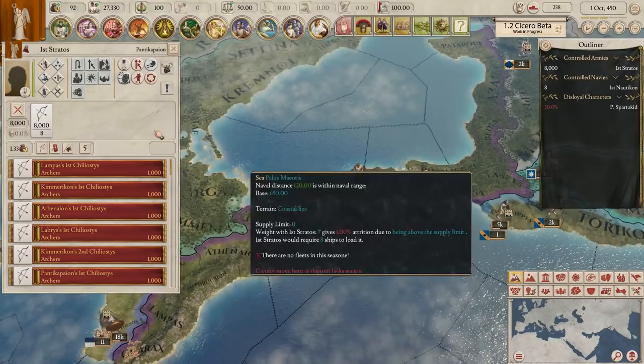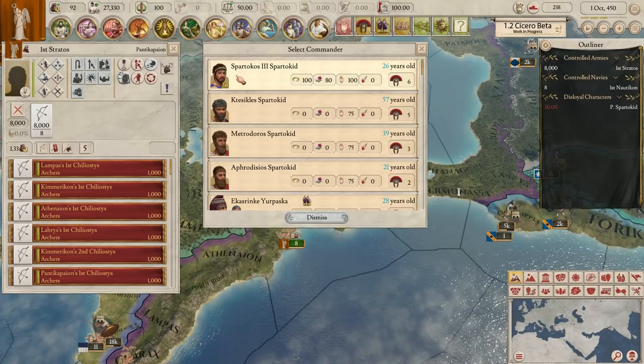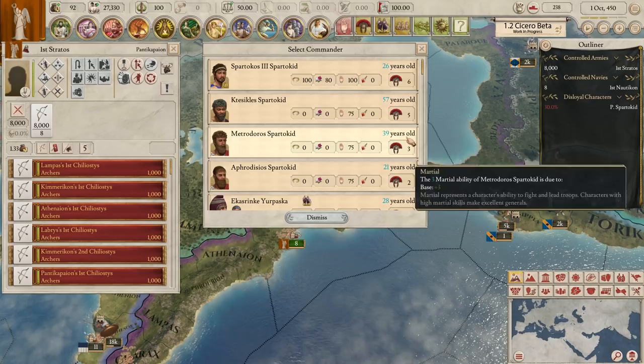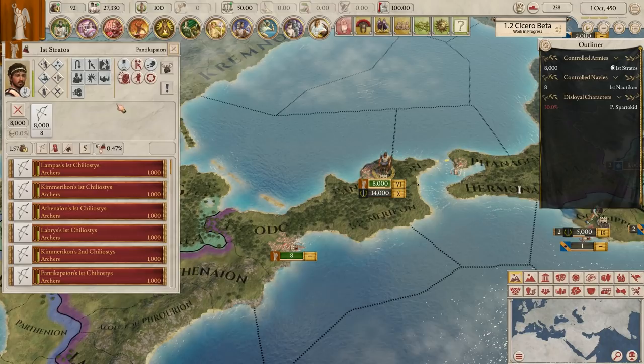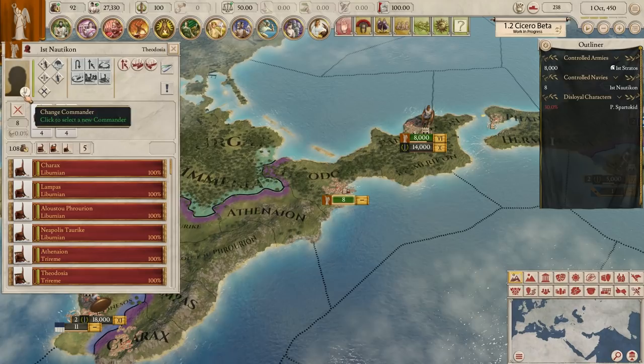The next alert is lack of commander, so let's assign one. Spartacus is actually our basilisk - our king, our ruler - and he's the optimal choice. It's ranked from most optimal to least. Marshal 6 isn't really that high, but we'll go with him anyway and pop him in charge of the army. It's just an army of archers, so that's not great - we'll have to sort that out.